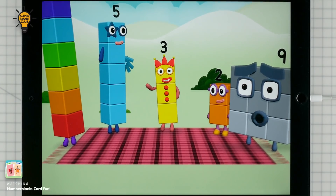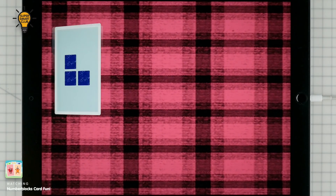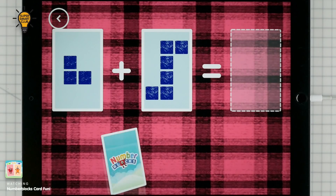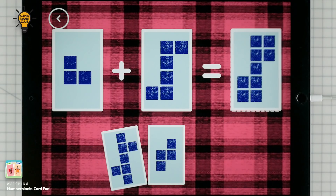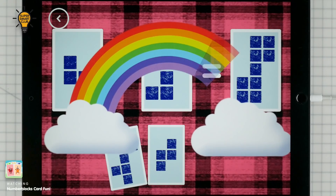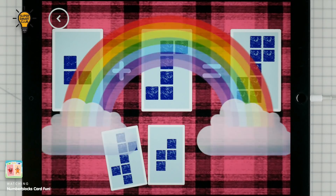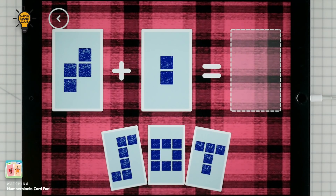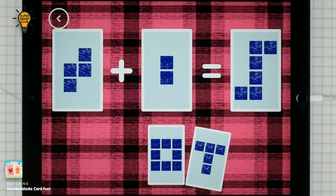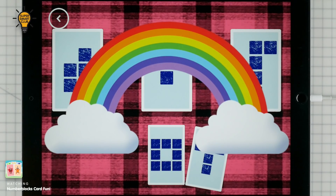Hello! Hello! If you start with this many and add this many, how many do you have all together? 3 plus 6 equals 9. Yes! 4 plus 2 equals 6. That's the correct answer.